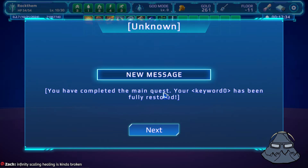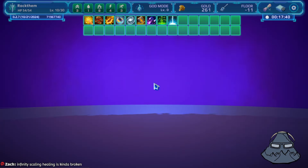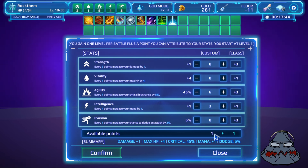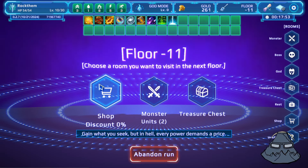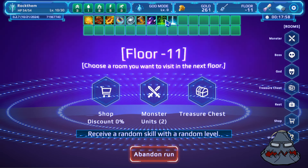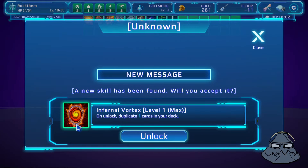You have completed the main quest — Kill the Second God. Great work. Infinitely scaling healing is kind of broken — that's why energy is super important now. The more energy we have, the more we can heal over time. So we'll go for the fifth energy. Treasure or monsters? I'll go treasure because we get a random skill and the skills will level up.